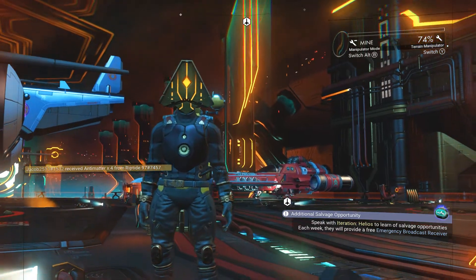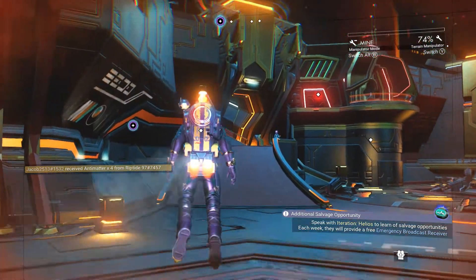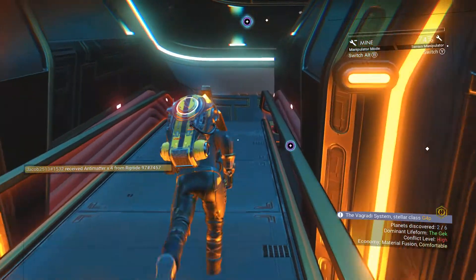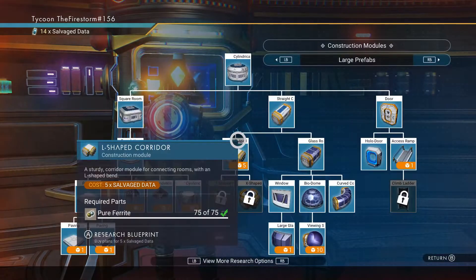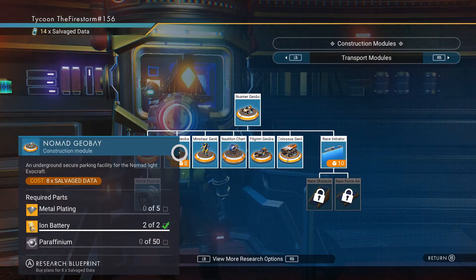Once you're inside the space anomaly and you're in the docking bay area, you're gonna need to go up these steps and into the back room where there are many, many terminals, one of which you can learn construction parts from. Once you get there you're going to want to tab over to where you see the transport modules and purchase whatever Exocraft you want.